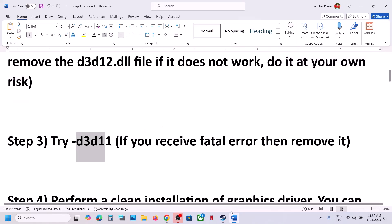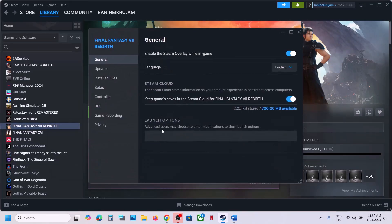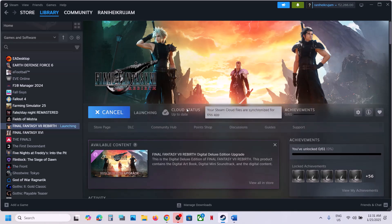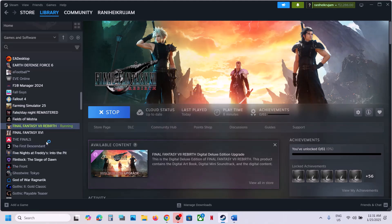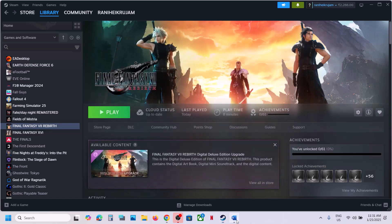The next step is to try d3d11 in launch options. Go to Steam, right-click on the game, select Properties, and in the launch option type '-d3d11'. This has worked for a few players. However, if you receive a fatal error when launching, remove everything from the launch option and follow the next step.